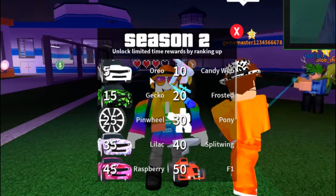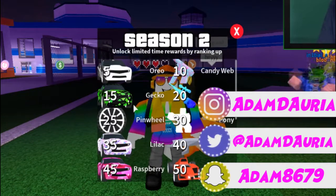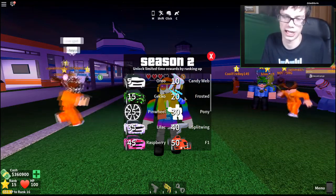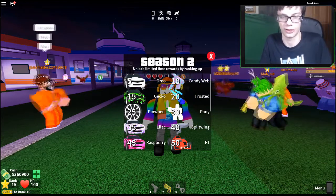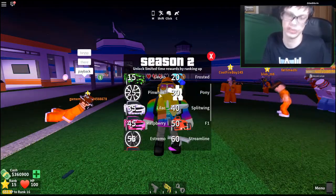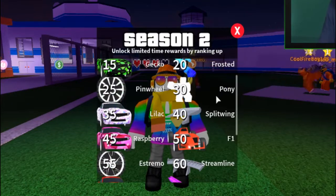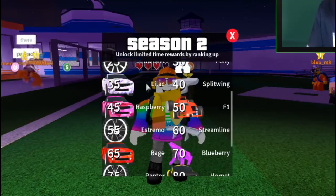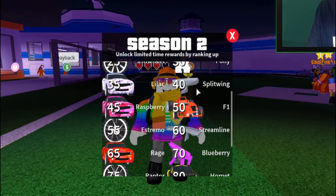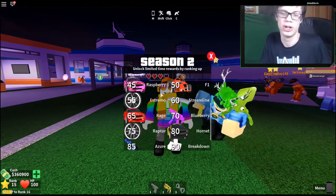We got the Oriole for level 5, level 10 gets you the Gecko, level 15 gets you the Frosted skin for a car - that's a very cool skin. I like the Gecko skin and the Oriole, these are pretty good skins. We got the Pine Wolf for level 25, level 30 gets you an emote called the Pony Dance, level 35 gets you the Laz, and level 40 gets you a Split Wing - maybe it's a spoiler or something.